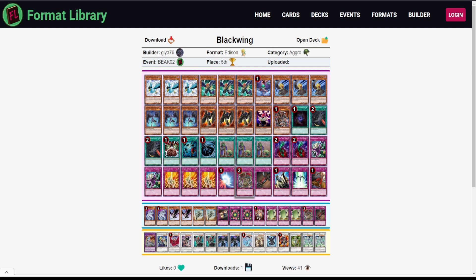Another Blackwing deck, this one cutting down to one copy of Royal Oppression — something I've been struggling with myself in terms of how many oppressions I really want. One in the main, one in the side. This list looks very streamlined and strong. Only one Value card, no Grepher — more of a traditional Blackwing deck — but still playing three Upstarts to be as consistent as possible. Thirteen trap cards. I like the one copy of Seven Tools of the Bandit — pretty interesting.